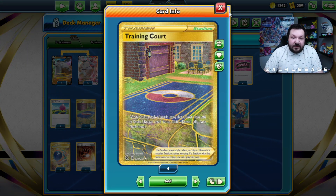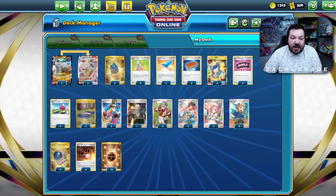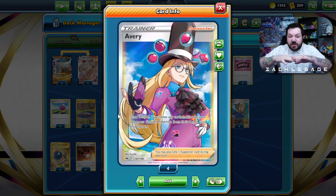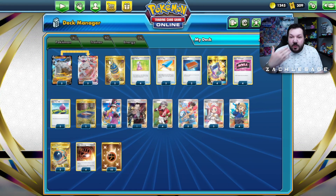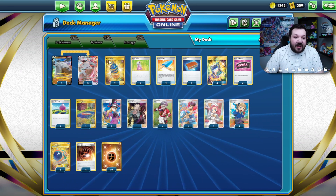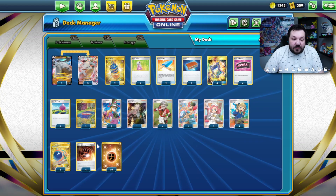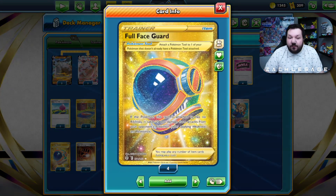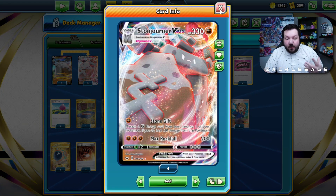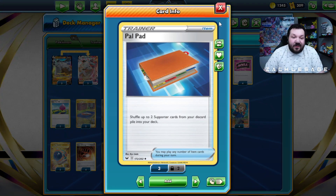We have Training Court, which allows us to get back energies we discard with Hyper Potions, so we can attach them with Stone Gift and create a loop. Most lists only play one Training Court, but we're playing two to get around Dynatree Hill. Avery allows you to slow down your opponent's decks like Palkia — they have a large bench and do more damage based on their bench size. With you only having one Pokemon in play, I often turn Palkia's damage output to like 40 damage. We heal it with Team Yell Towel and hit them for 200. We also added a couple copies of Pal Pad, so we can get back Phoebe up to six times if needed against Miltank decks.